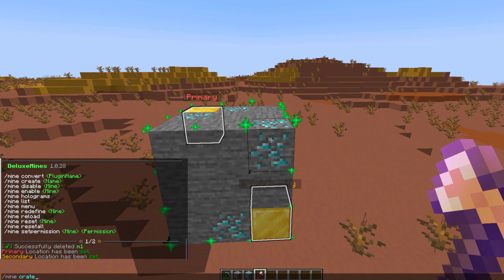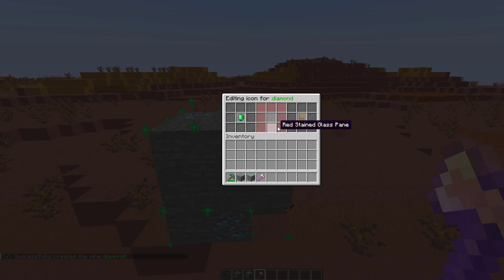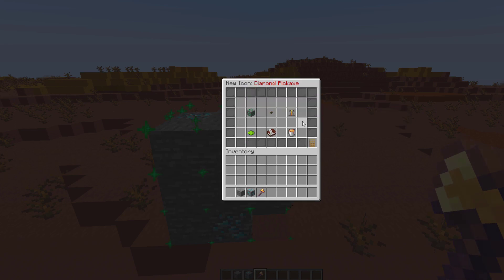Then if we do /mine create and call this one 'diamond', hit enter and that's going to create it and bring up a GUI. There's quite a lot we can do in here. First of all, let's go ahead and change the icon — pop a diamond pickaxe in the middle and then confirm that. Now we've changed the icon. You can also delete the mine if for some reason you made a mistake.